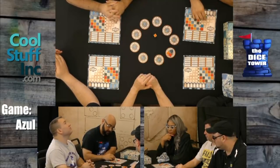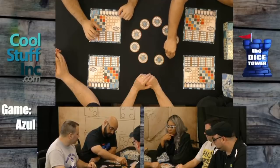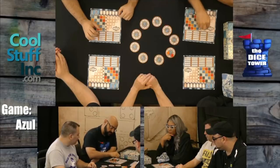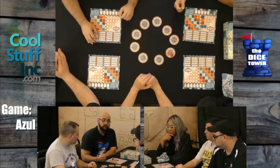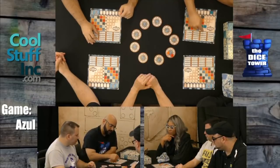You place the first player token down here. The other thing that penalizes you with points is if you take more tiles than you can fit anywhere. For example, if lines already have set colors that don't match, the most you can do is place overflow tiles here — and any leftover ones that wouldn't fit fall off and go down to the penalty track.